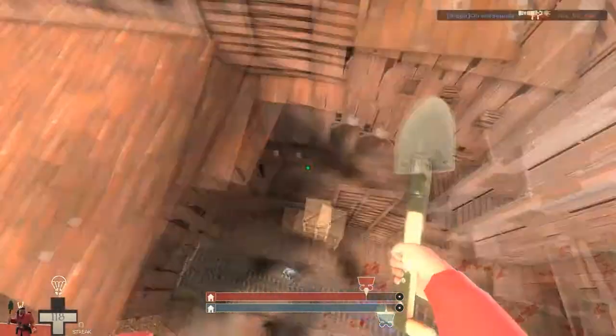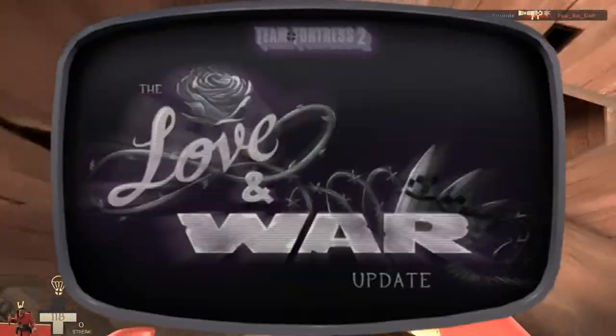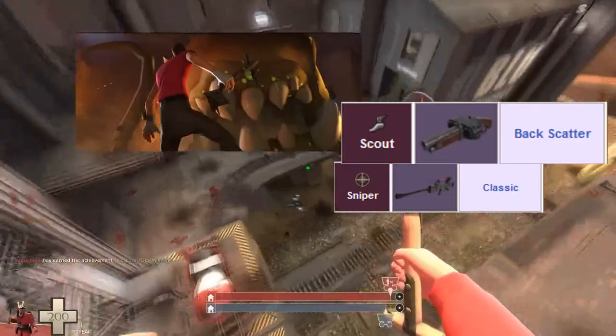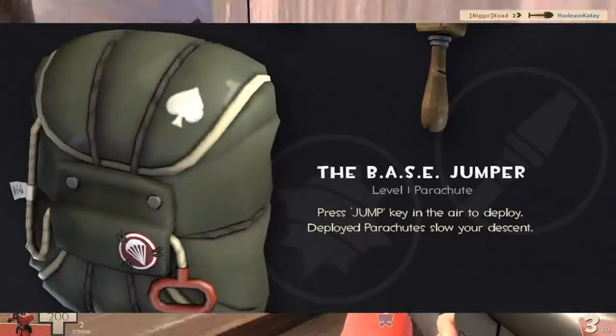Hello guys, Exode here and welcome to a new video. As you know, Valve recently released an update for TF2. This update includes an SFM called Expiration Date and a lot of new weapons, such as the Backscatter, the Airstrike, and the Classic for Sniper. But today's focus is none of those. Today's focus is the Base Jumper for Demo and Soldier.